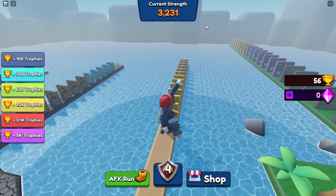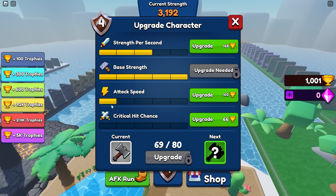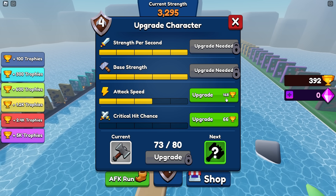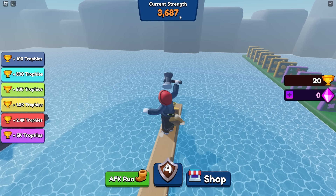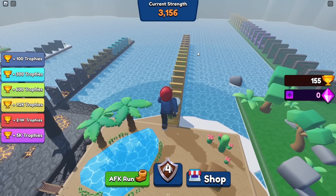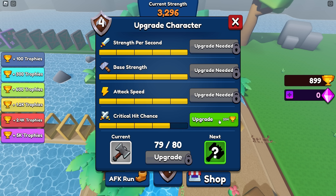We're still not one-shotting all of these walls — only when we critical hit, and that saddens me deeply. So we're going to get two upgrades to strength per second. Now we're getting 23 per second. Just broke 1000 trophies for the first time. That means we're going to get more strength per second, and we're also going to upgrade our attack speed in a big way. We're getting about 28 strength per second, so that's going to add up nicely. We ended up with like 3800.